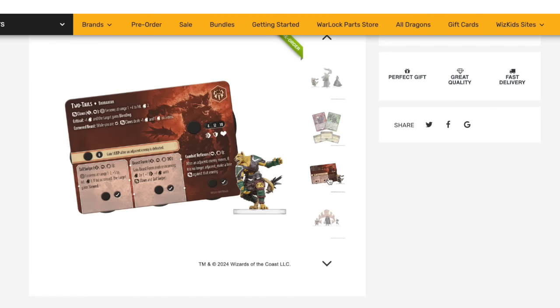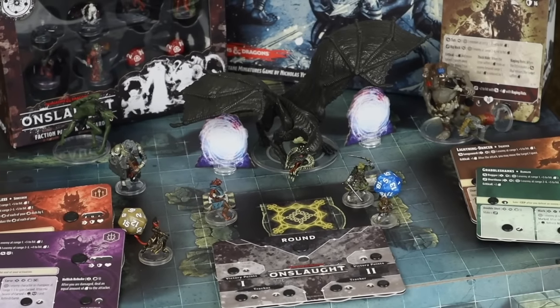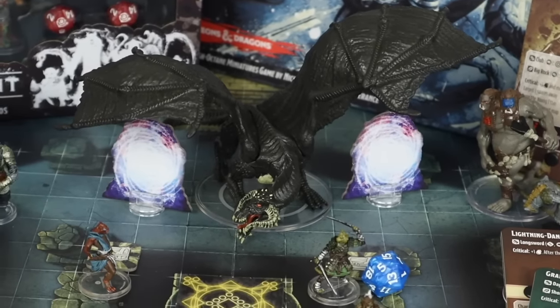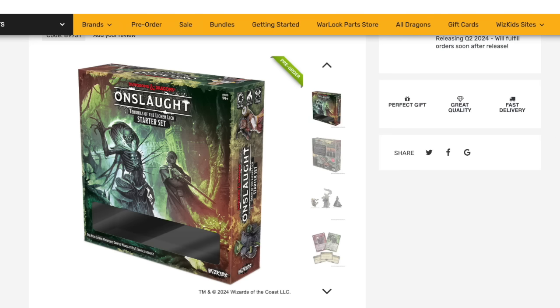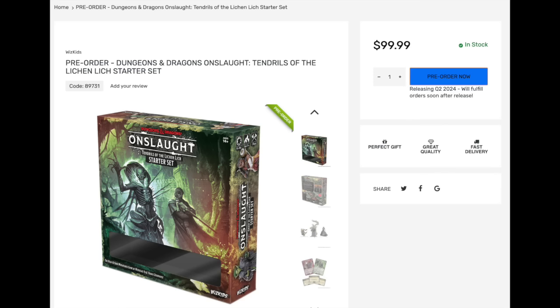So, what's the price? The original set, which came with more than twice as many minis, including a handful of large ones and a much fancier board, was $140. This new, slimmed down, less than half the size, 'accessible' starter set? It's just a modest, tidy little $100. No, WizKids, you do not get to use the word 'accessible' with that price tag.